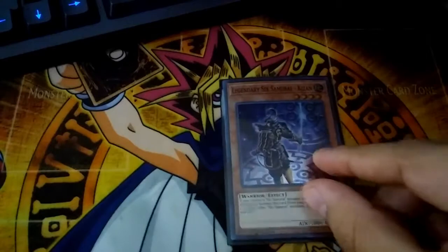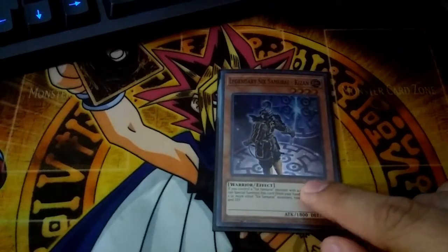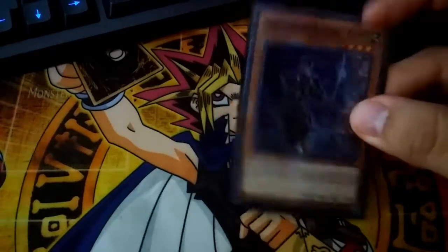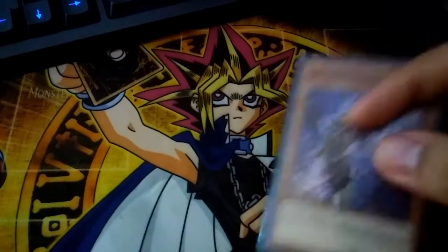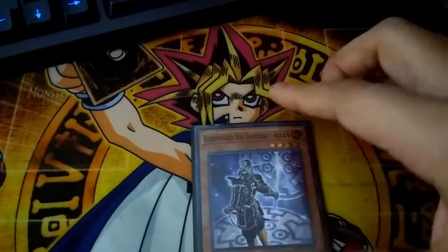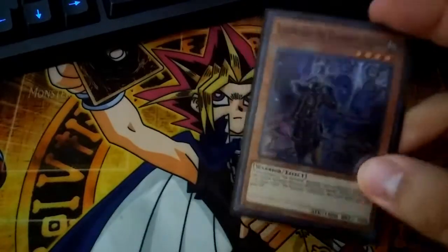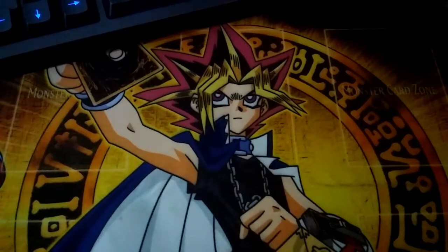I'm gonna play one lonely Kizan. I never thought I'd see the day when I'd have a 6 Samurai deck without three Kizan, but Kizan isn't that accessible anymore and doesn't really help that much, so running it at one is nice. You search it off Gateway or ROTA if you really want it, but normally you won't be searching this card. If it's in your hand you get a free special summon. You'll be using this mostly to link summon. He's just not as important anymore, but he's still a good card.